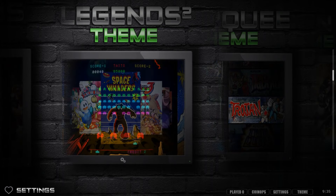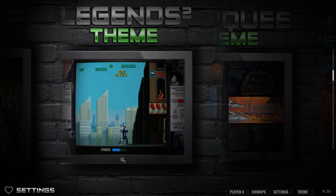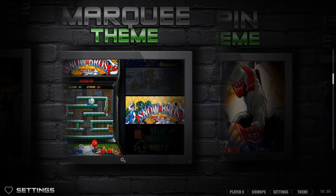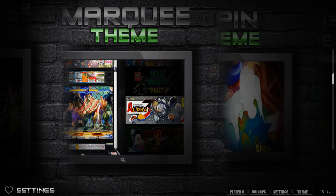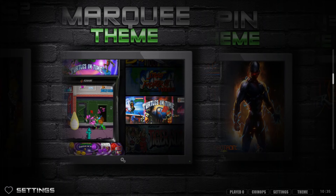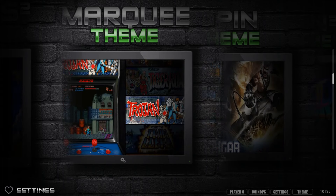Legends 2 theme has high-definition artwork as you scroll through games without a menu at the top, really highlighting the gameplay. The marquee theme shows the marquee in the upper left on the arcade cabinet itself and also displays it on the right side. I'm a fan - marquees are so fun.